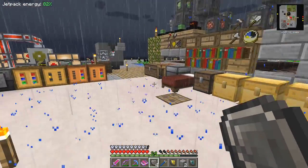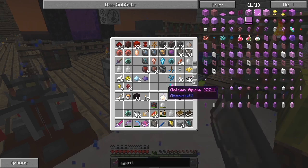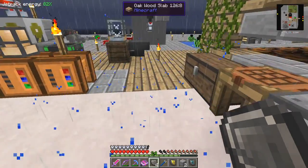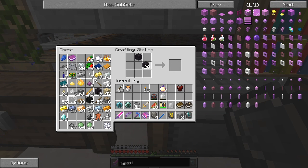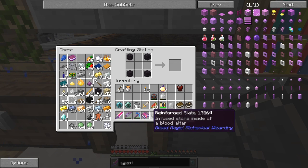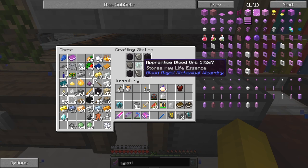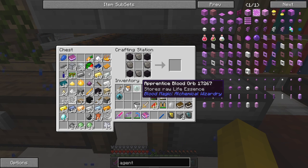Obsidian we've got. A weak blood orb - I'll take the magician's blood orb, take them both, you never know. We need to make some ritual stones first of all. They go in the corners. So it's a cross of obsidian, with ritual stones over here as a cross, and in the middle goes the apprentice blood orb. You've got to use the apprentice blood orb, not the master. We need the magician's for the next one, and again it's the same pattern - obsidian in the corners.